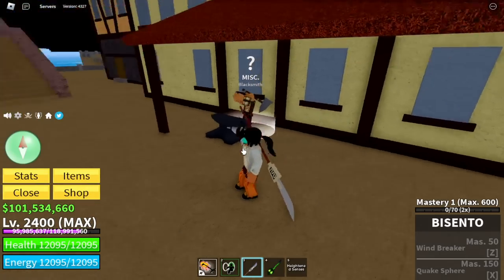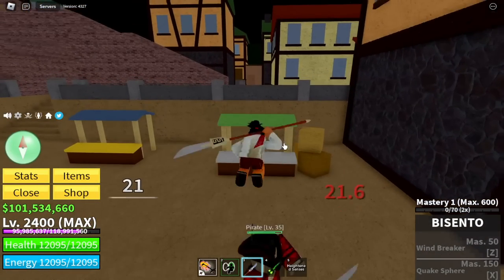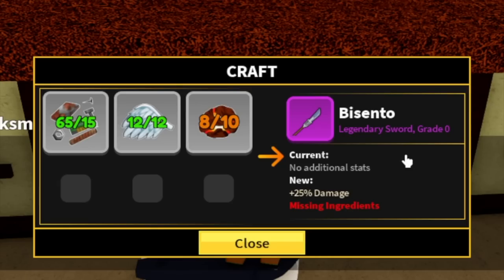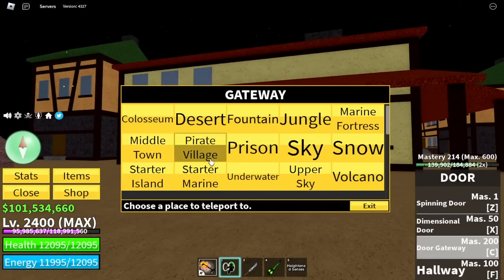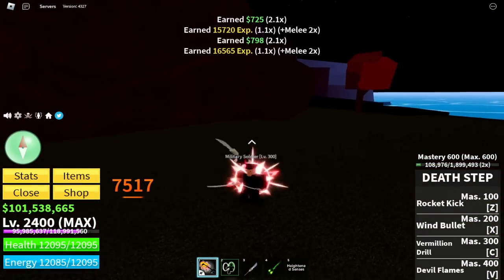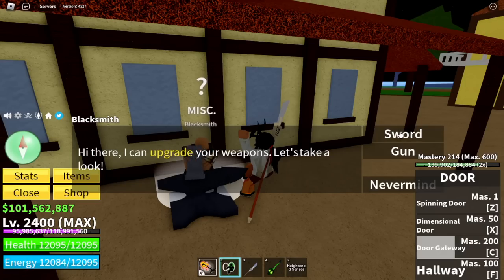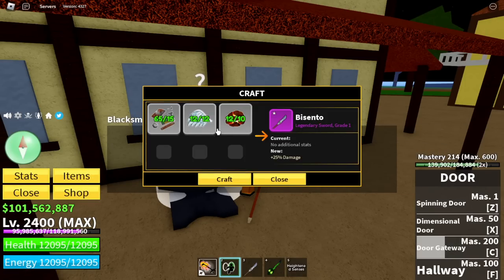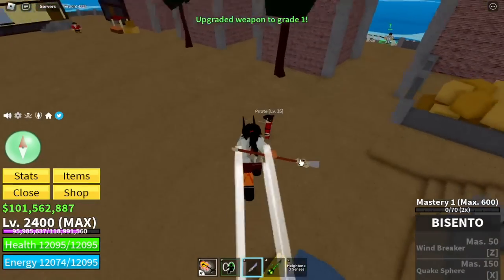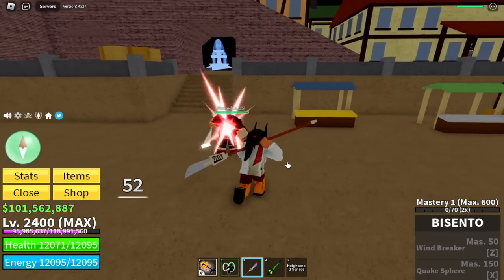Next up guys, Bicento. Also, this is not Bicento 2. Mastery is 1. For the damage — 21. Really high. And for the requirement, Magma Ore again. So guys, where can you find the Magma Ore? In the Volcano. Any mob — Military Soldiers or Military Spies will do. When you've gathered all the requirements or materials needed, it also needs Angel Wings. There you go. Damage check — 26. Wow, not bad.